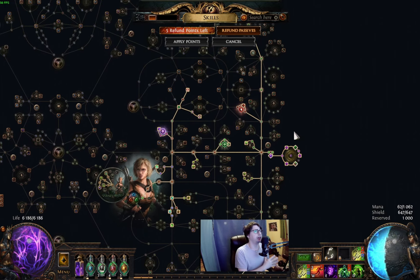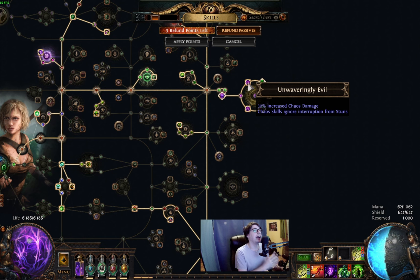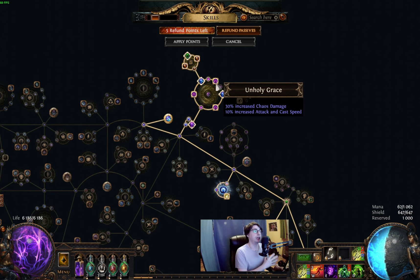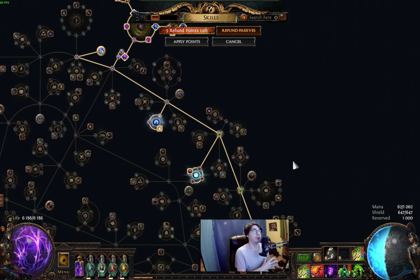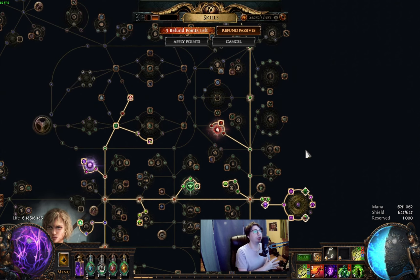A few highlights on the passive tree. We're using two 8-passive large cluster jewels — one with Wicked Pall, Unwaveringly Evil, and Unholy Grace; the other with Unholy Grace, Unwaveringly Evil, and Wicked Pall. Two medium cluster jewels: one with Brute Force Potency and Flow of Life, the other with Towering Threat and Wasp Nest. Using a Watcher's Eye with physical damage taken as lightning, and damage over time multiplier while affected by Malevolence. Surprisingly, this was only 6 divine this league — the DoT multi Watcher's Eye is cheap for some reason. The rest of the jewels are rare with chaos damage and life.